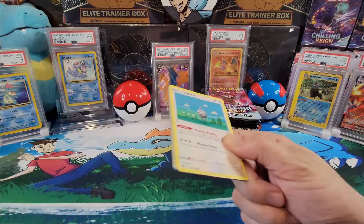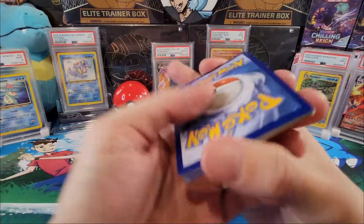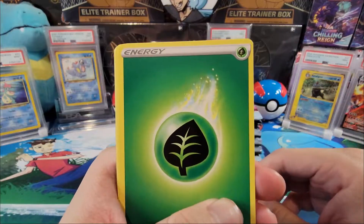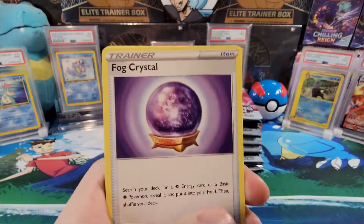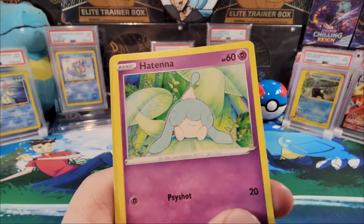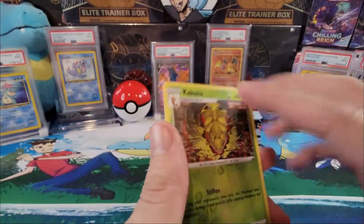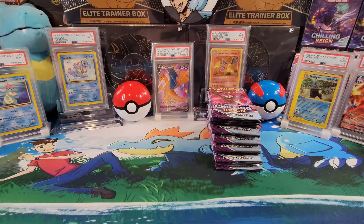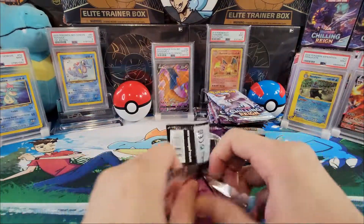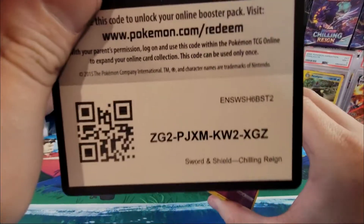Without any further ado, let's get these open. The pull rate for Chilling Reign is amazing, super excited. Pack one: leaf energy, rabbit, Agatha, ball, Crystal Castform, Corphish, routes, Hattena, Kakuna — reverse hollow and an Aggron. Nothing out of that pack, no first pack magic. We still have quite a bit to go, hopefully we get some good pulls on the right side.